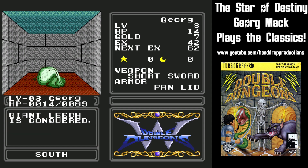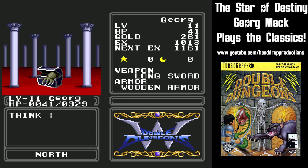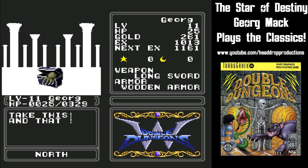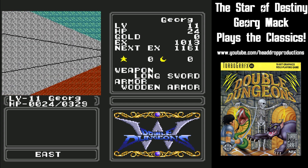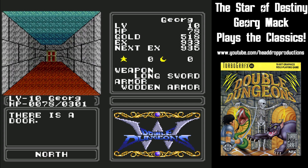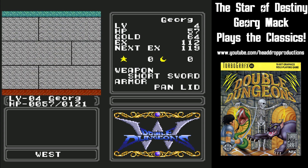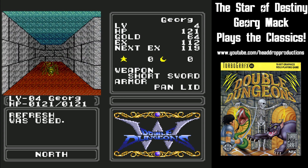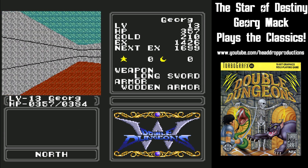Weaker enemies aren't of any consequence and they sometimes drop a healing item. Dying dumps you back at the beginning of the dungeon — you get to keep your level, but your gold is reset back to zero, and you only have 24 hit points. If you get too low on hit points, you can find an inn to rest at for the steep price of 100 gold, or you can fight off weak enemies until you get enough apples or bread to refuel, or even a level up will restore most of your health.